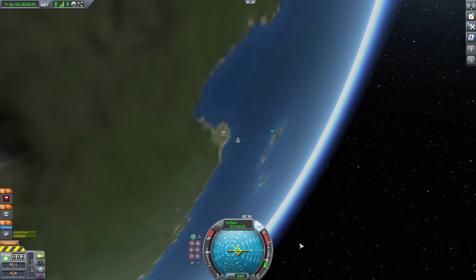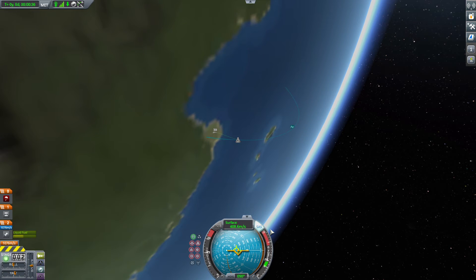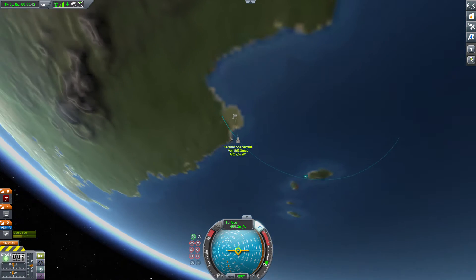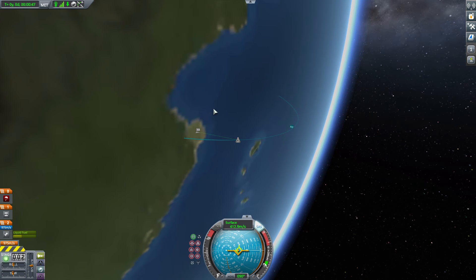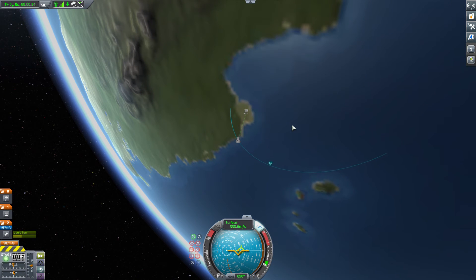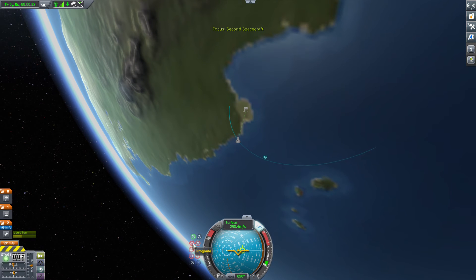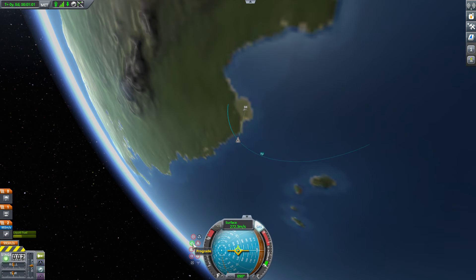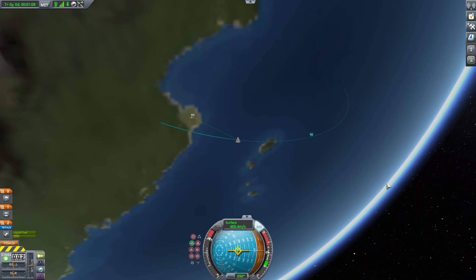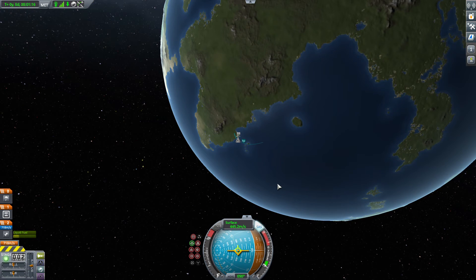I'm using the navball to navigate. It looks like we're running out of fuel, so let's wait until we get to apoapsis. Let's set it to prograde for better fuel consumption. Since we don't have much fuel left I'm going to make this a suborbital flight, but Valentina will still be the first Kerbal in space.